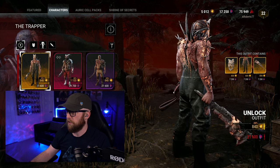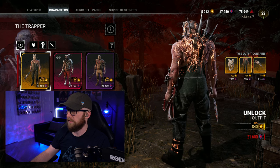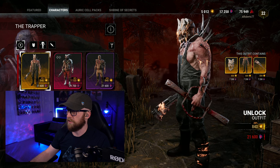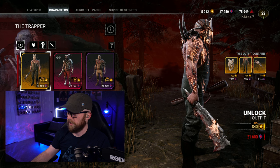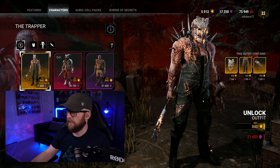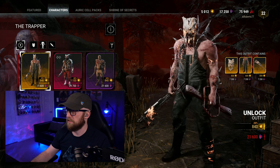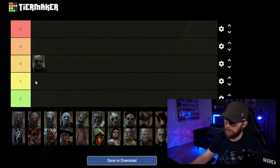I do like this one for Trapper. It doesn't change up his base appearance a whole lot, other than it gives him some of the blighted serum dripping off of him, huge long horns coming out of his back, and his mask is changed up quite a bit. It looks like it took a chunk out of his weapon. I like it. It's not the most amazing blight skin, so I'm gonna put him in B tier.